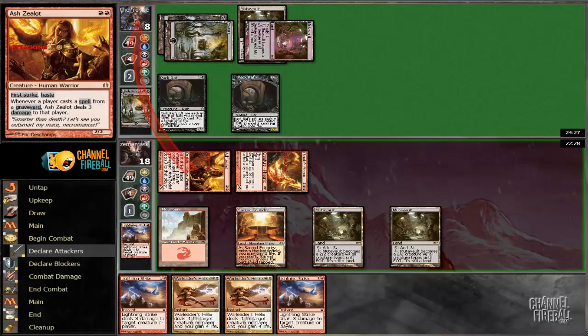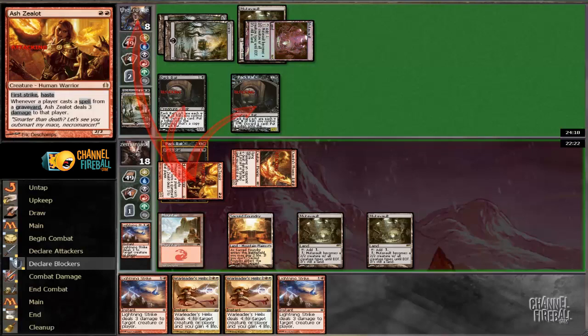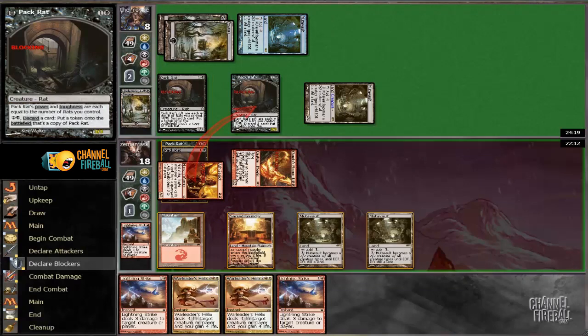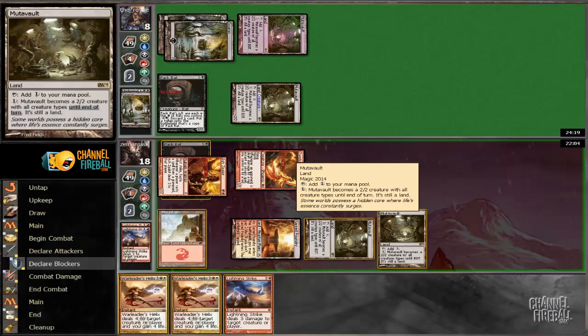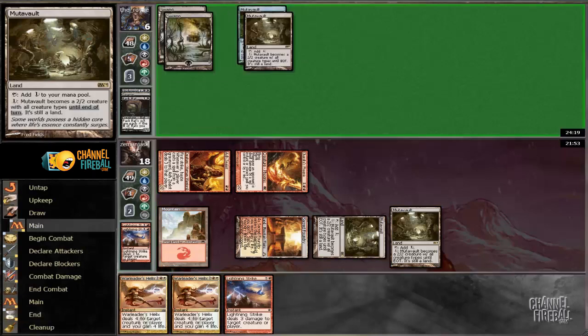He's making a rat and activating — that is completely fine. That was assigned damage. I'm going to go to First Strike Damage so he has to activate Mutavault. Mutavault is activated. So now I want to kill both of his Packrats. Lightning Strike, Packrat. I'm going to Lightning Strike a Packrat that will make them all 2/2s, and then First Strike Damage will resolve killing the other one. So this is just like a pretty big blowout. He goes to 6. We have 11 points of burn in hand — should be pretty elementary from here.